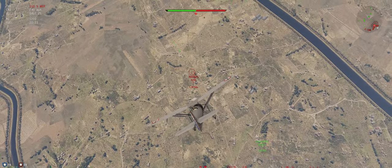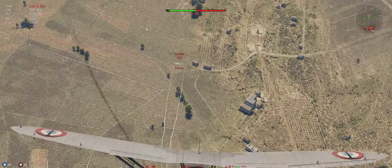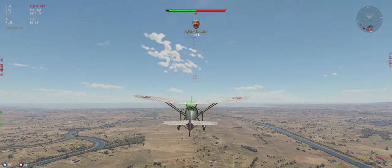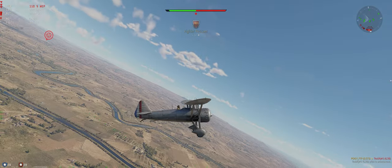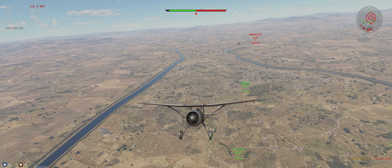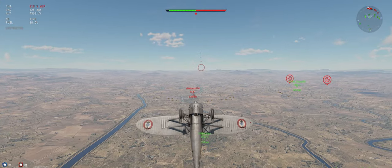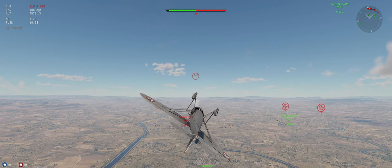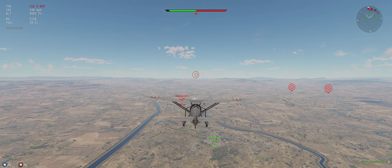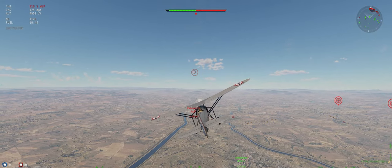The G50 flew right past our guy. Looks like he knows enough not to turn with guys who can out-turn him. We can get some shots in here. Definitely had a huge energy advantage. So now that we did that, we're going to do a shallow climb until we get back down to about 175 miles per hour, and then we'll flip over. That's just to take the energy we had built up as speed and turn it back into altitude, so we keep our total energy up as much as we can. If we just stayed low to the ground, the force of the air going against the aircraft would slow us down and we wouldn't be able to get it back by diving.